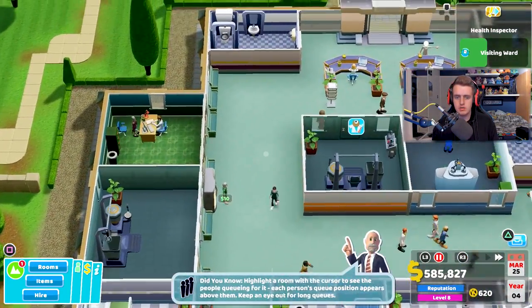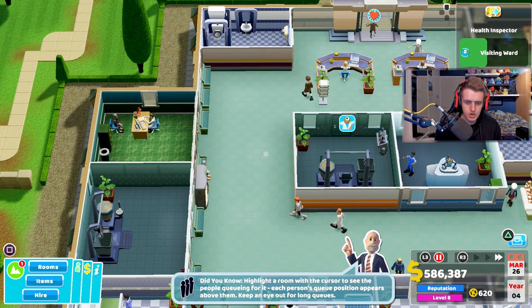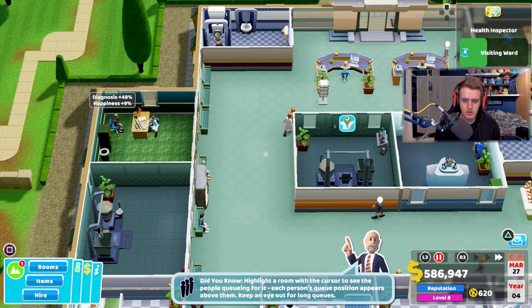We're making some serious dollar. Did you know you can highlight a room with the cursor to see how many people are queuing for it?